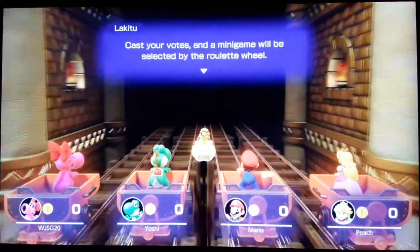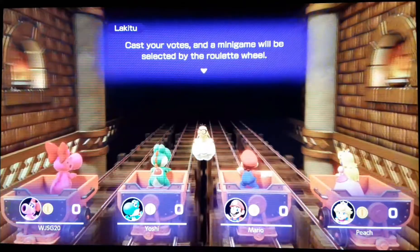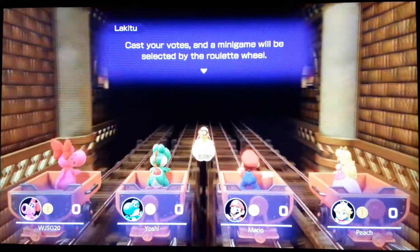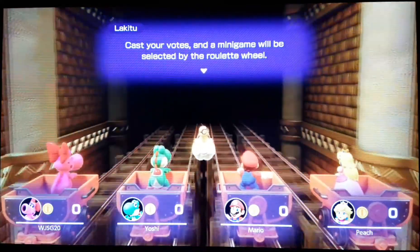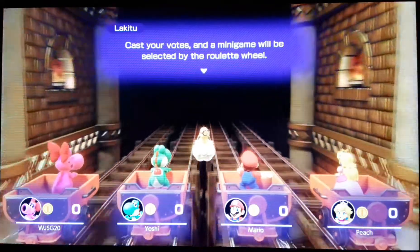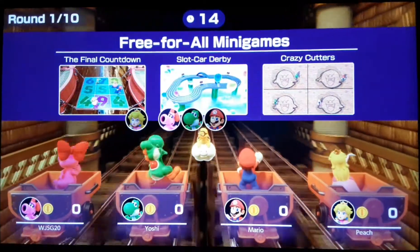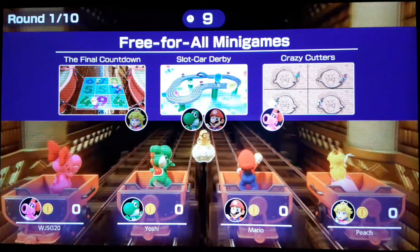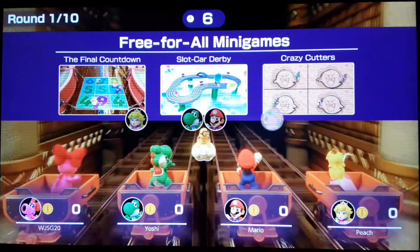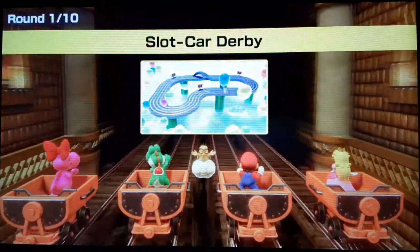Here's the first minigame. Cast your votes and a minigame will be selected by the roulette wheel. Basically, they give you three minigames to pick and everyone votes, then the roulette spins and picks one randomly. I think we've done all of these — I don't know if we've done Crazy Cutters, but I'm gonna pick that. Yeah, we have definitely done this minigame.